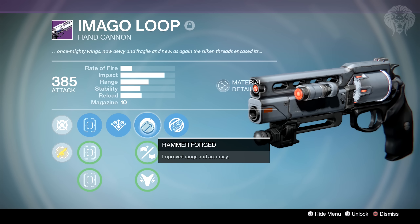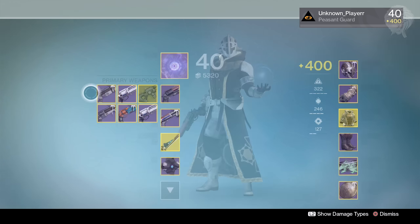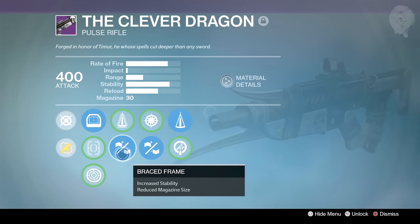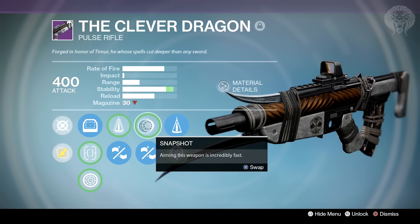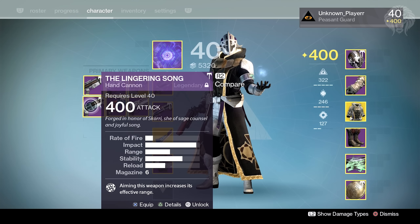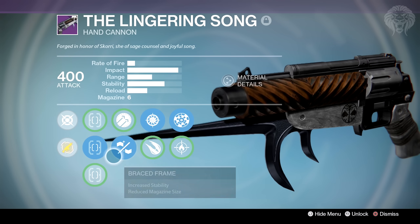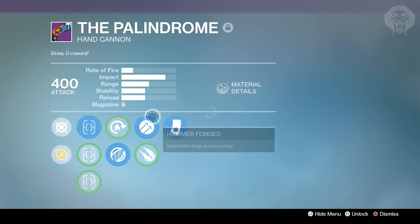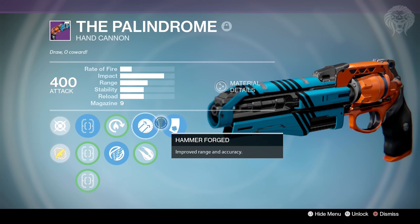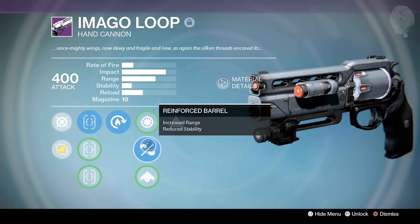I've also got some Imago Loop — this one being my average-rolled one with only Hammer Forged and Icarus and Danger Close, nothing too great. There's a different Clever Dragon — kind of my alternate one just in case High Caliber gets nerfed — it's pretty much maxed ability and also has Snapshot, a pretty good roll. There's also an Iron Banner hand cannon which is very difficult to use but can be decent. There's also the Palindrome — not the vendor one, this is a personal one with Luck in the Chamber and Hammer Forged.